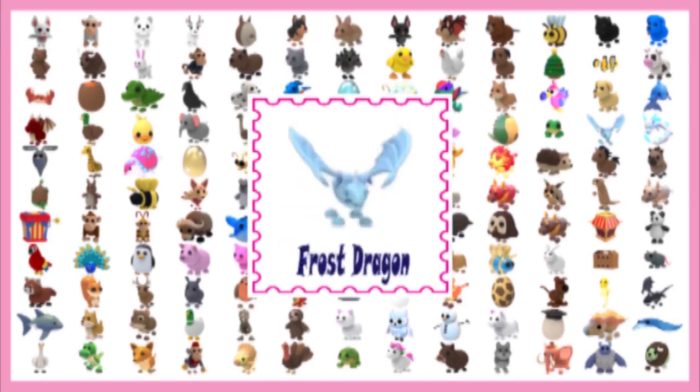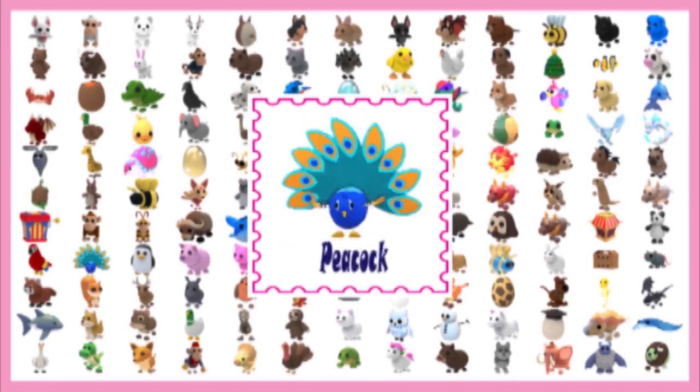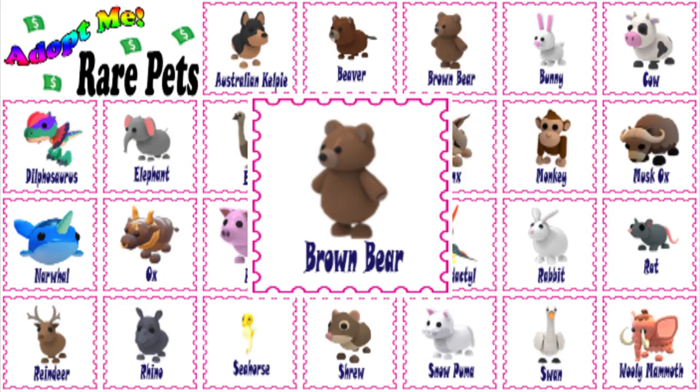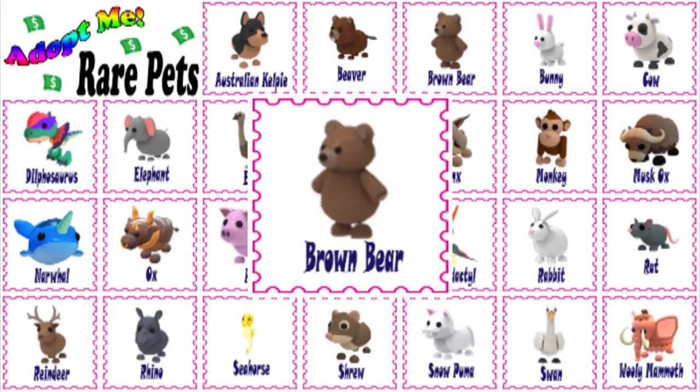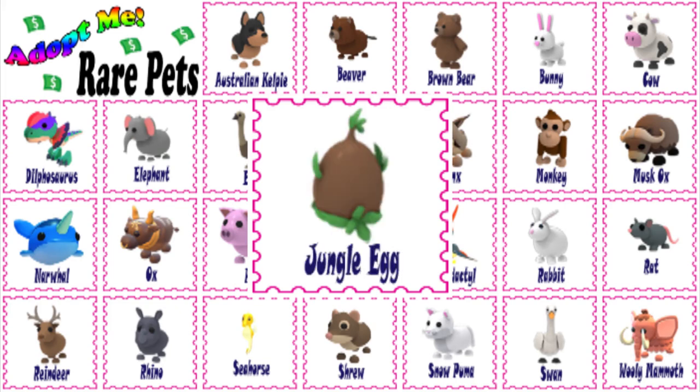Now let's get some information about the pet you are looking to trade. The brown bear was one of the 7 pets that were available in the jungle egg in Adopt Me. The brown bear is a limited rare pet — players have an 18.5% chance of hatching one from a jungle egg.